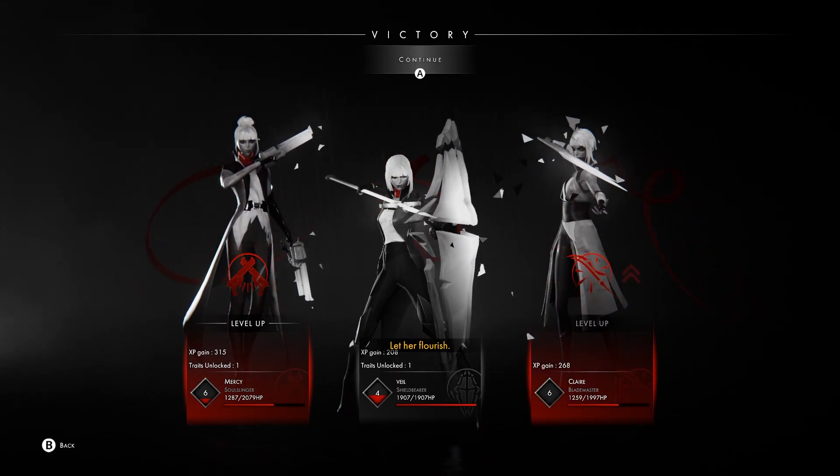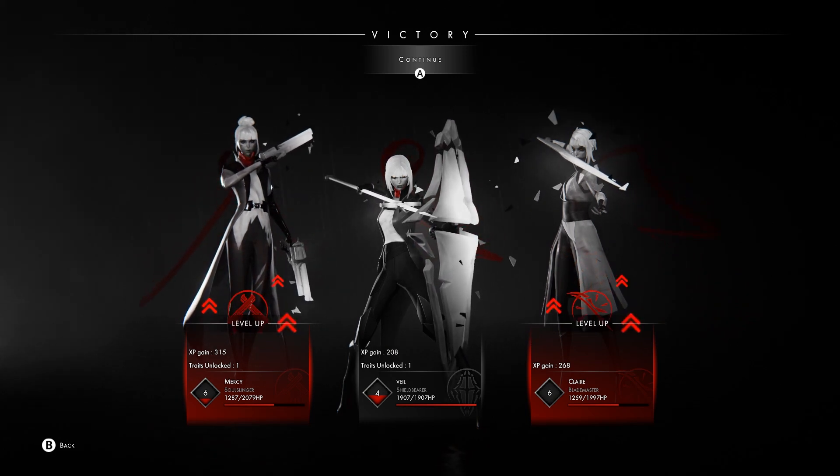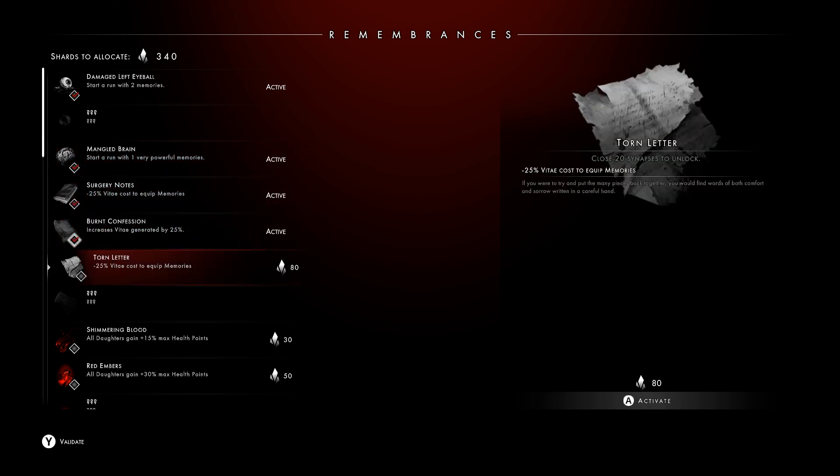Throughout each run, successes like mission clearances and boss victories will unlock bonuses you can spend currency on, like boosting HP, damage, or even skipping eras, which helps immensely with the punishing difficulty.